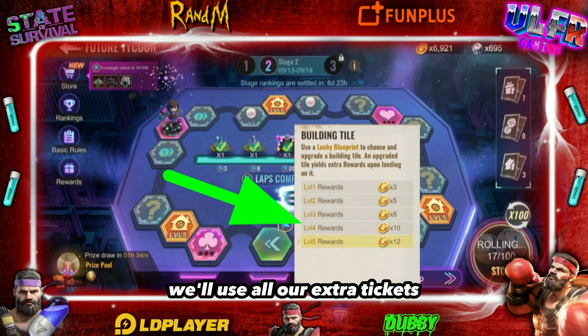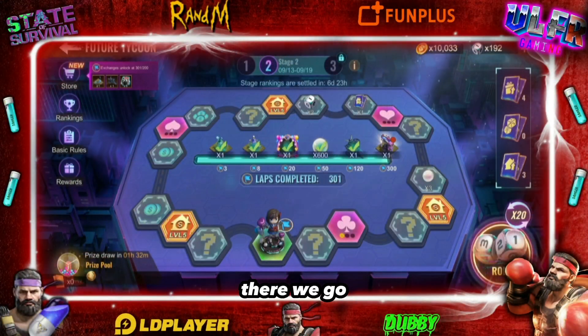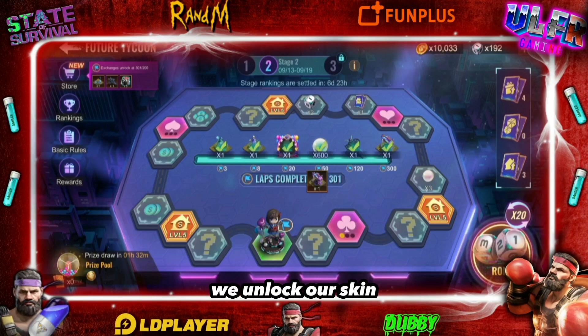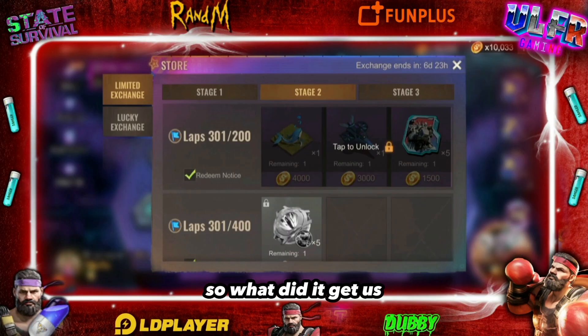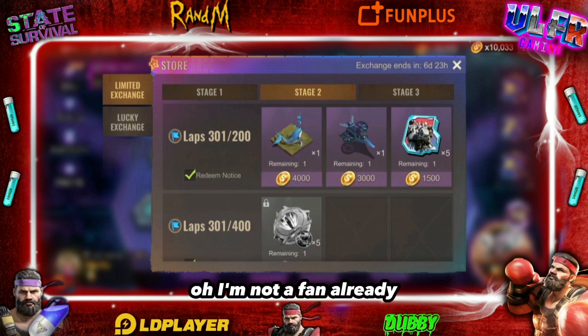We used all our x12 tickets — 301 laps! Finally there we go, we completed it! We unlock our skin. Let's see what we managed to unlock... honestly, I'm not a huge fan already.